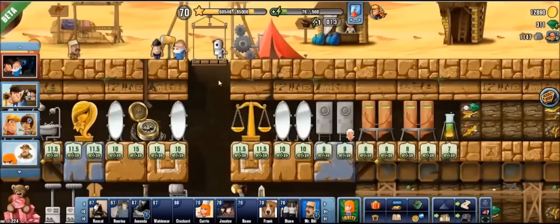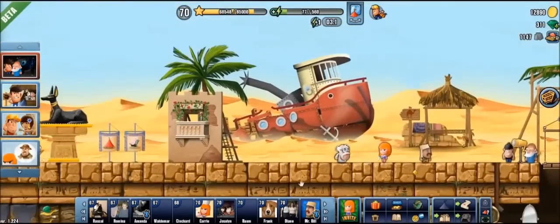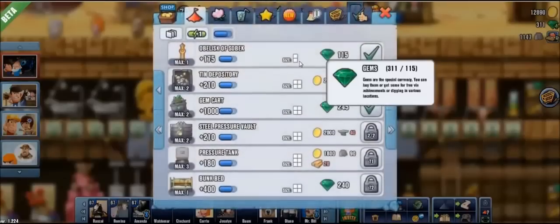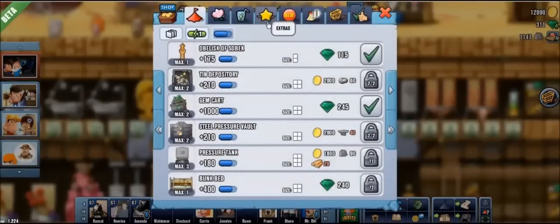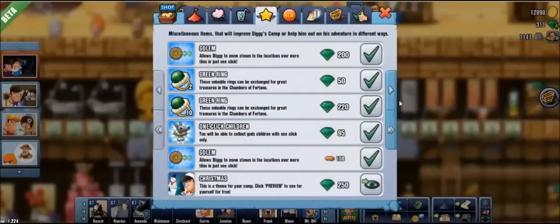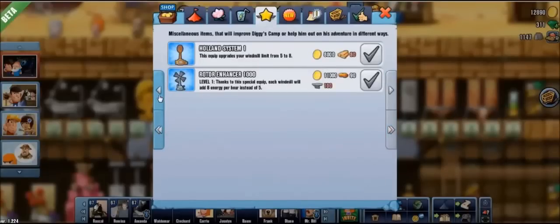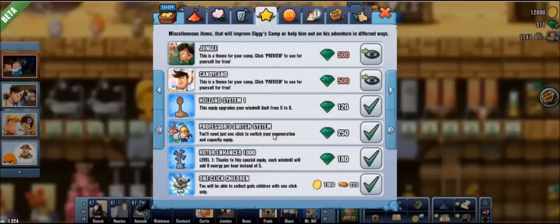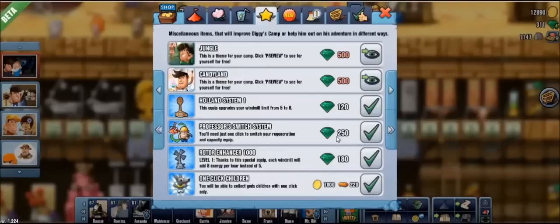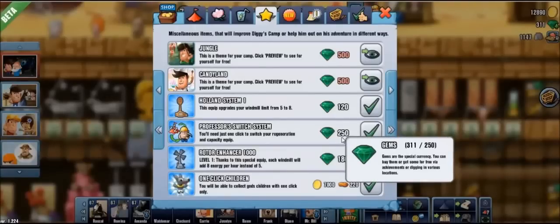How do we set it up? First we need to buy it. To buy the switch system, we need to navigate to the extras tab. Here we have different extras to buy. The professor switch system costs 250 gems, and there's no way to buy it for free with normal materials. This may deter some people.